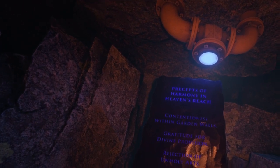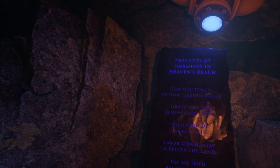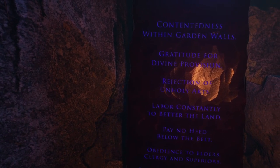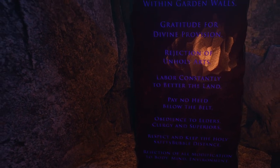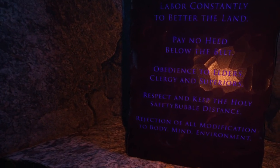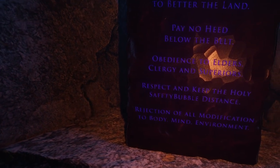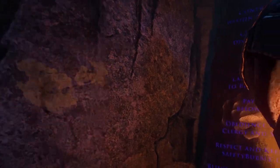Precepts of harmony in Heaven's Reach: contentedness within garden walls, gratitude for divine provision, rejection of unholy arts, labor constantly to better the land, pay no heed below the belt, obedience to elders clergy and superiors, respect and keep the holy, safety bubble distance, rejection of all modifications to body, mind, and environment. Wait — was I getting hanged because of a cult or doing something? I have no idea.